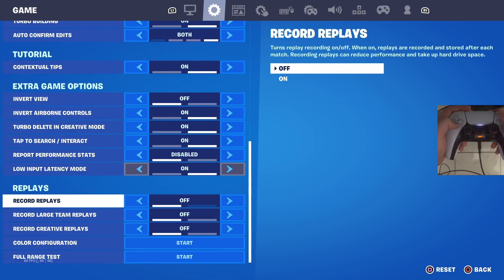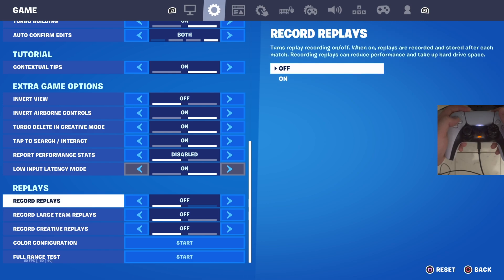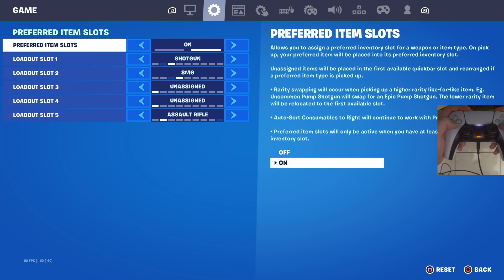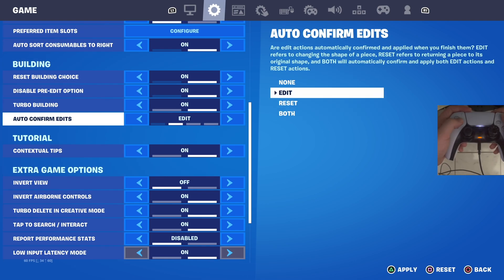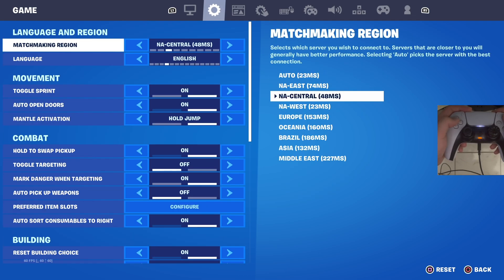For replays, turn off all three — this will lower your input delay, especially on console. For preferred item slots, I recommend having your shotgun in the first slot right near your pickaxe; the rest can be whatever you want. I play with 'Build' mode. For auto-confirm edits, I have 'Edit on Release' and 'Reset on Release' on — this makes it easier as a controller player so you don't have to press an extra button to reset or confirm edits.